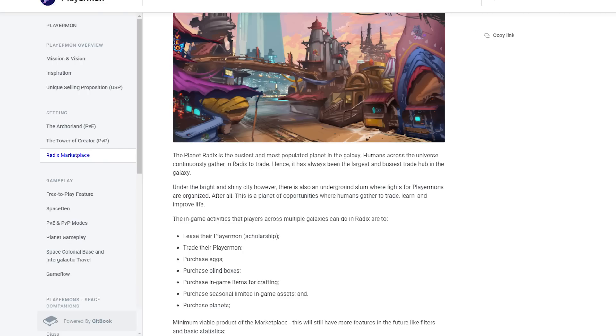Players can rent out their PlayerMon scholarship, exchange their players, buy eggs, purchase building boxes, buy game crafting items, purchase season-limited in-game assets, buy planets, and access the minimally viable marketplace.